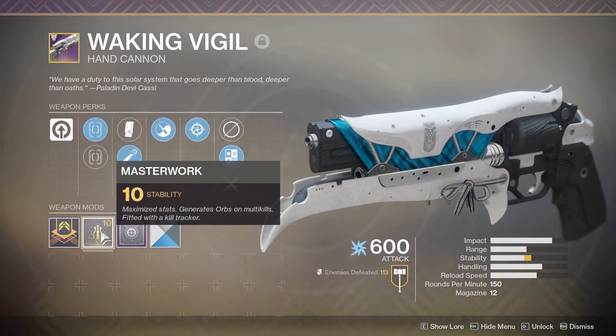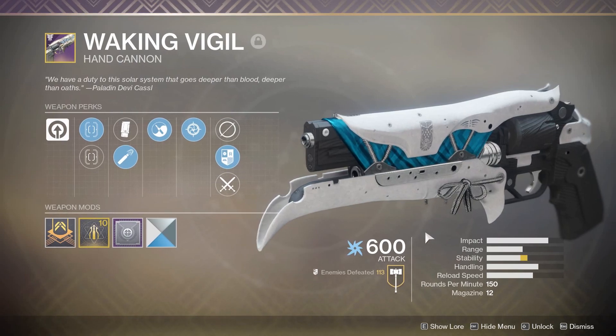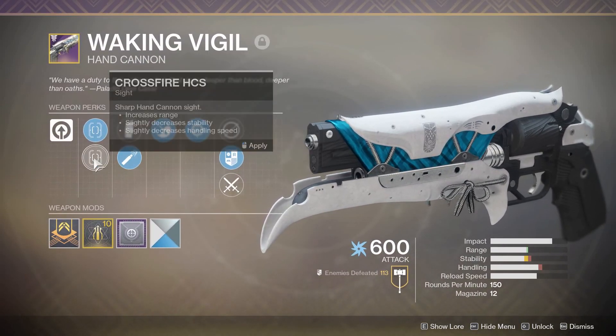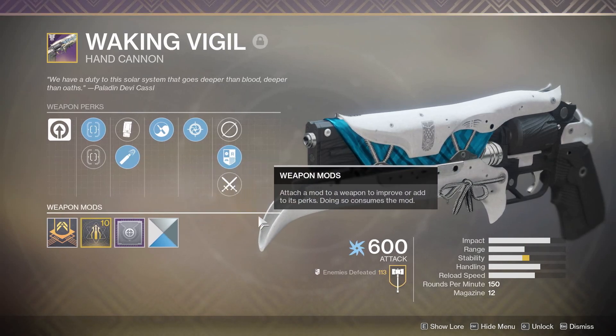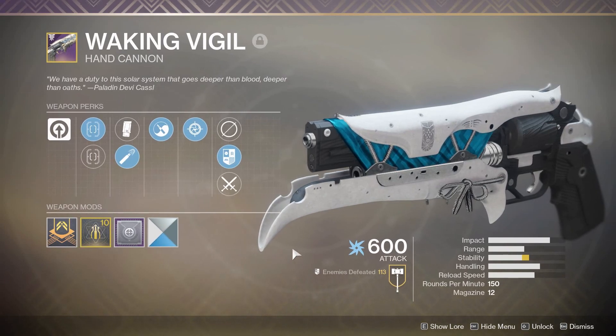Mine is a Tier 10 Masterwork for Stability. This is not the curated roll. If it were, I wouldn't have any choice for Magazine or Sight — it'd be locked. So this is my personal god roll. That's why I have Masterworked it.